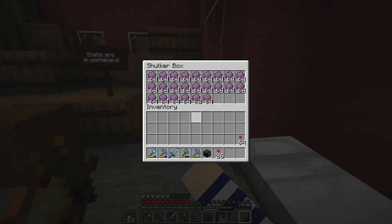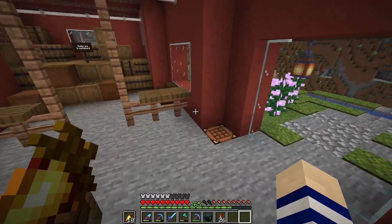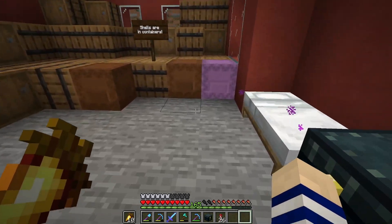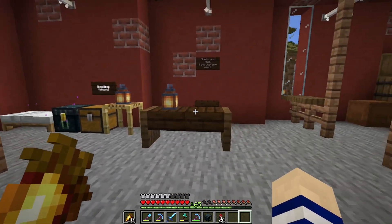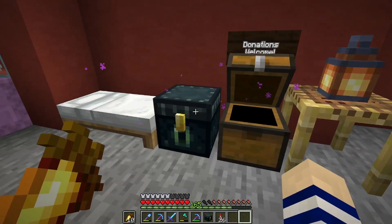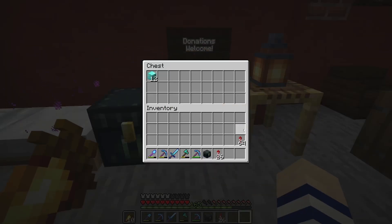You can get your shells wherever you want — there's plenty. I don't think this is gonna get taken a lot, but if we need to do more I can just go AFK overnight at the shulker farm and restock the whole place. Shells are free, take what you need — donations are welcome. There's a donation chest here, like this and like that.